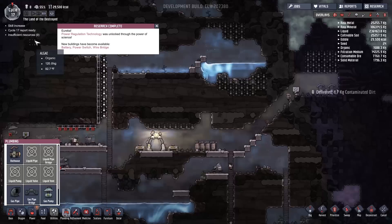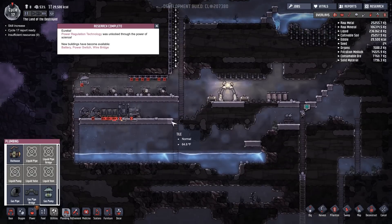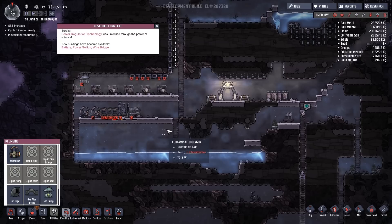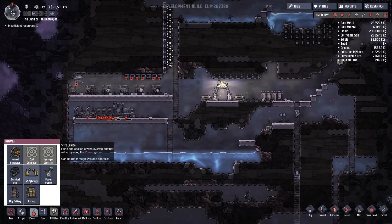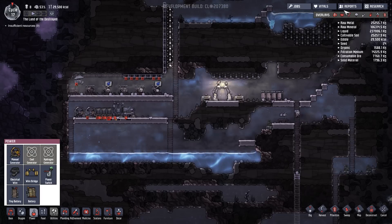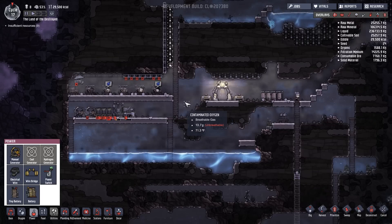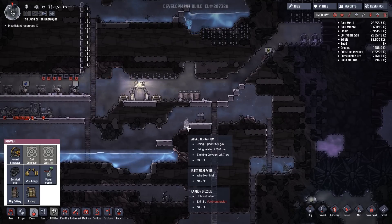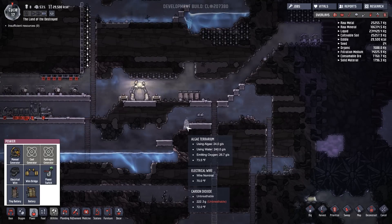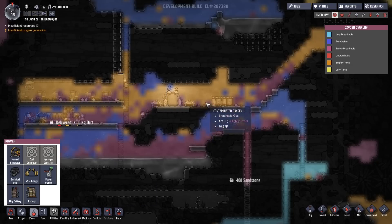Research completed — we got power regulation done, battery switch, bridge. Let's select our next research task: combustion. A coal generator burns coal to generate electricity, and it converts hydrogen into electricity. I want to try that, so let's get that going. We've got a ton of really good breathable oxygen down in this area, but the toxic gas is just hurting us.